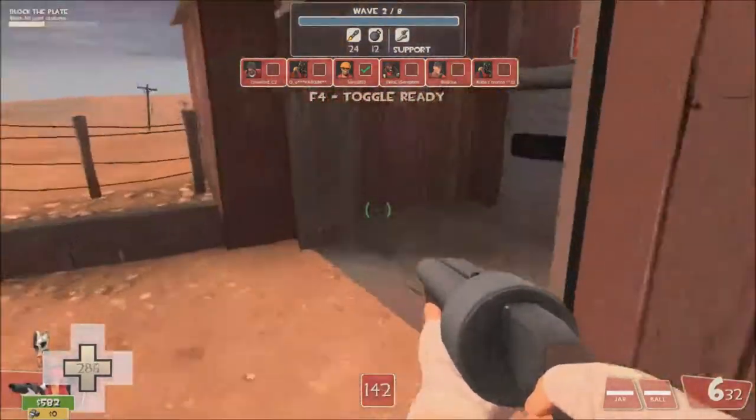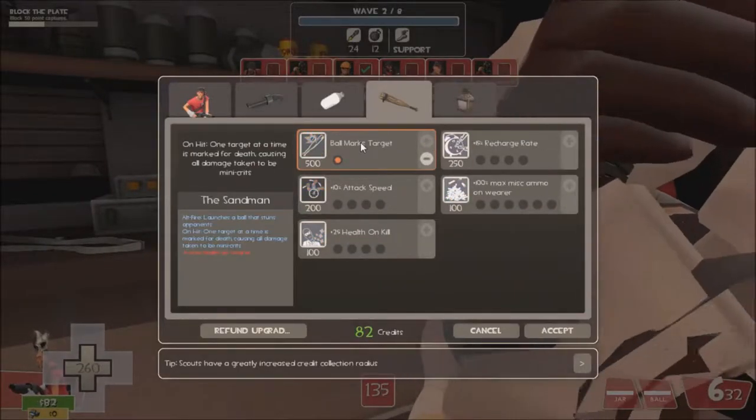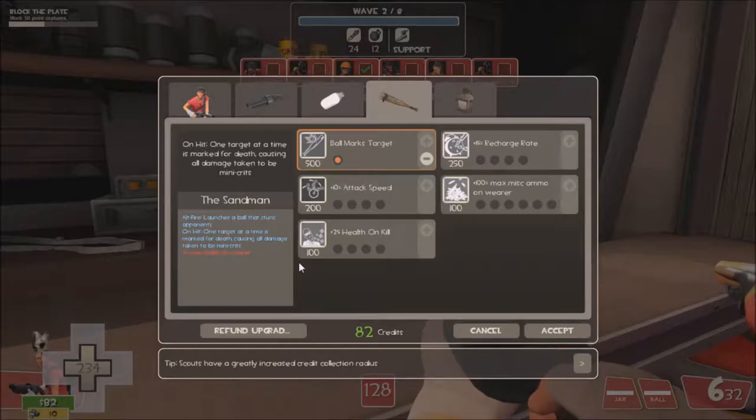Now we've got more money - we've got 582 - and we can buy the Ball Marks Target. What this does is, whatever enemy we hit with our ball from the Sandman, it gets marked for death, making all the damage dealt to them mini crits.